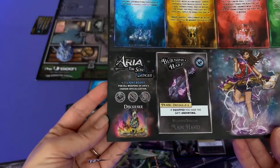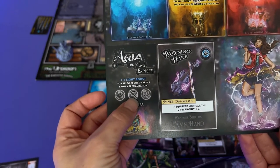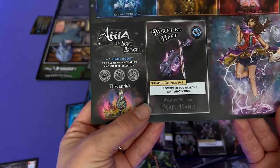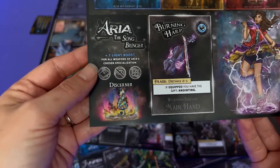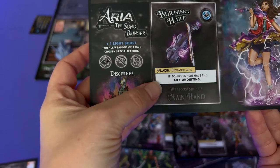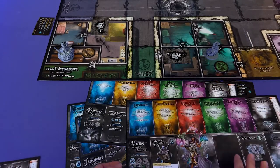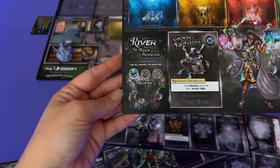Alright, I'm gonna take Aria the Song Bringer. She's a discerner class, which means I actually get to pick which weapon I want to specialize in before we start the game. To start off I do have the Burning Harp, which is a prayer type weapon, and it has a distance of zero to one — so I can use it in my same zone or out to one zone. And it has a blessing which gives you the gift Anointing, which means it makes you a healer. It's always good to have at least one healer. Who else are you gonna pick?